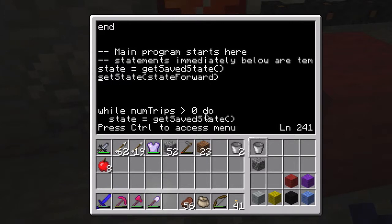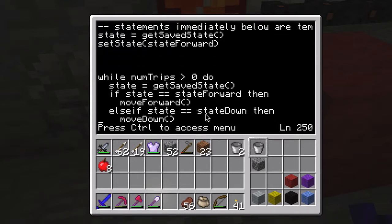Eventually, when I have the gate set up and it reads how much lava is in there and sends out a redstone signal that the turtle will be picking up, these will get commented out or removed anyway.